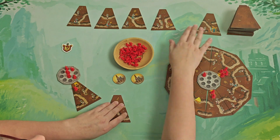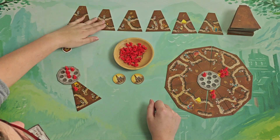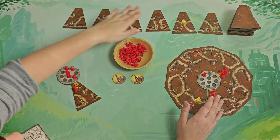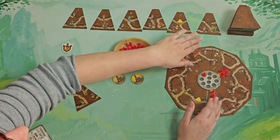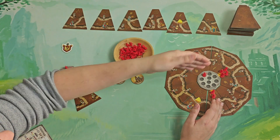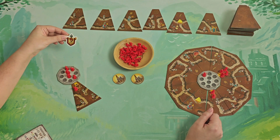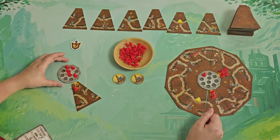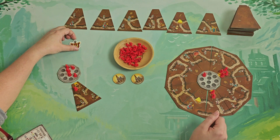Another rule: when the row is depleted, depending on the number of players it will refill. For two players, when only one tile is left, it moves to the beginning of the line and the row refills. At that point we also check the first player, which will be the person who has the most soldiers in their anthill — they become the first player for the next round.